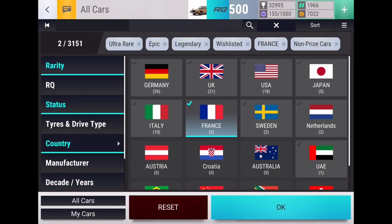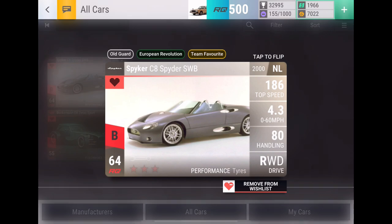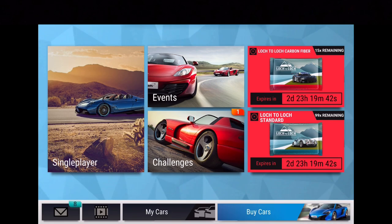France, I've got the 208 T16 and the 306 Maxi — those two would be nice, or a Bugatti. Sweden, just a legendary Koenigsegg in general would be incredible. And the Netherlands, we've got the Spyker C8 Spider and the Donkervoort D8 Z-Tech Sport — I've still never pulled that Donkervoort, so that would be pretty nice.